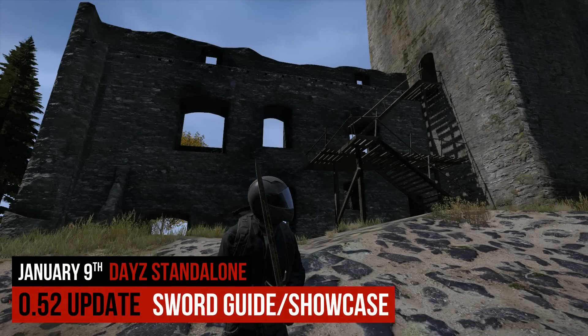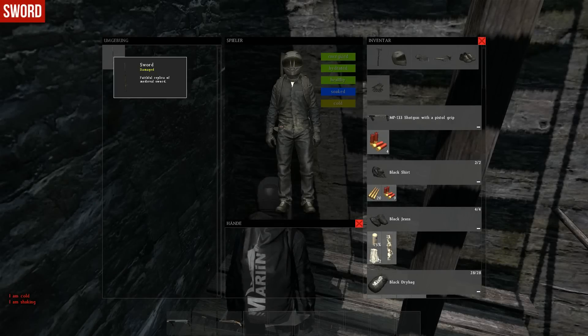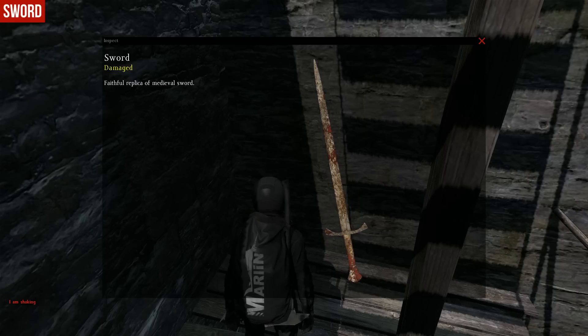Hey guys, we got a great new melee weapon in-game — it's the sword. You can find the sword only at one of the six castles in the game. It's a faithful replica of the medieval sword.